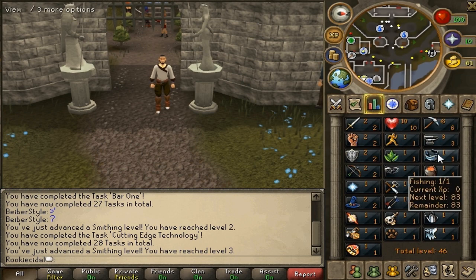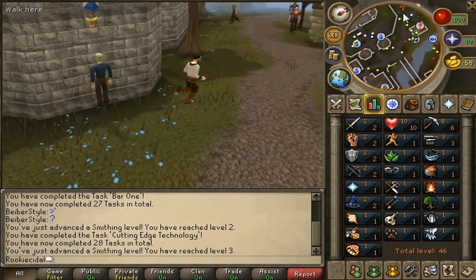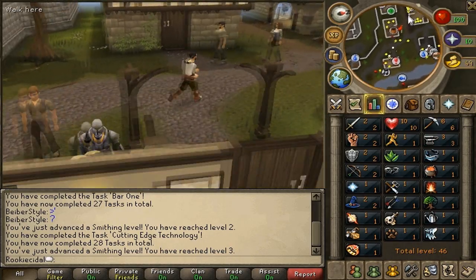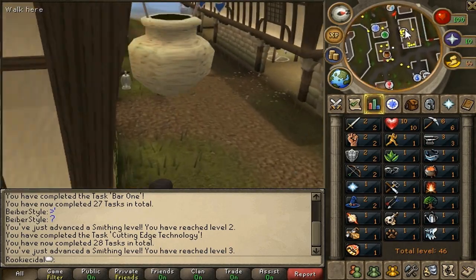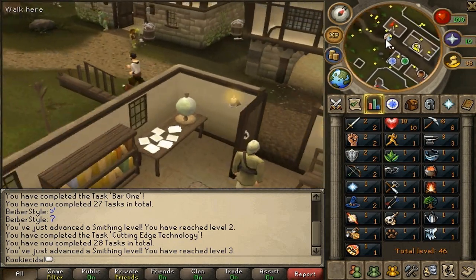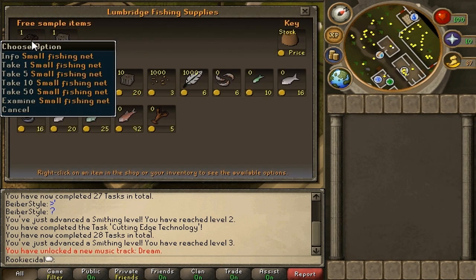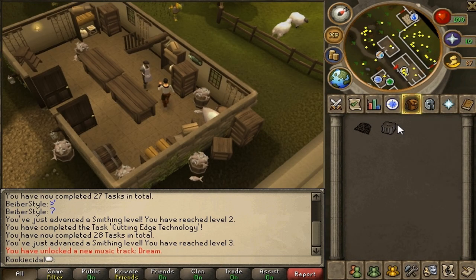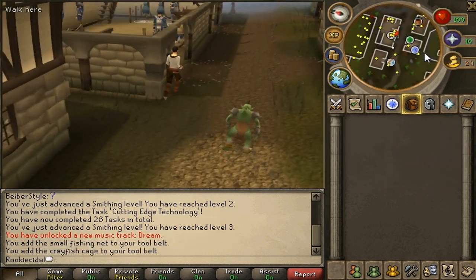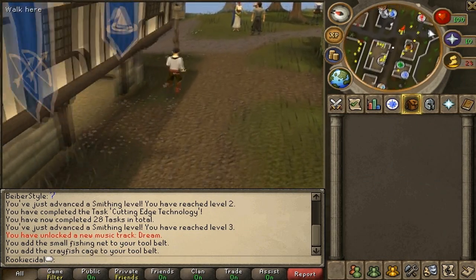Now that we've learned mining and smithing, we're moving on to fishing and cooking. Start at Lumberge Castle and run north to the fishing store right across from the general store. When you get to the shop, trade Hank and get the free small fishing net and the free crayfish cage, and add these to your tool belt so you don't waste inventory spaces.